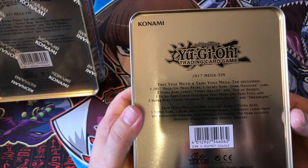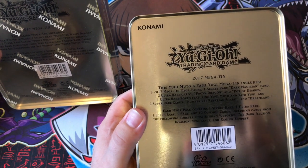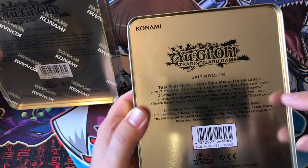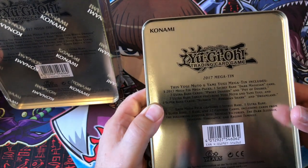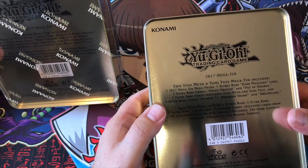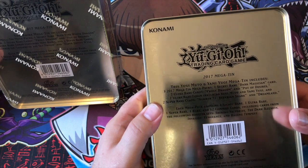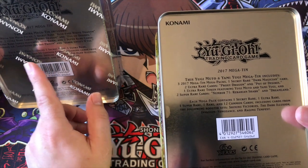In the Yugi tin you get three mega packs, and one secret rare — Dark Magician, of course, because it's Yugi. Two ultra rare cards: Proxy Dragon and Pot of Desires — those are the same in both tins. One ultra rare token featuring Yugi Moto and Yami Yugi, and two super rare cards: Number 31, Embodiment of Apophis, and Shark Fortress — or rather Dreamland.